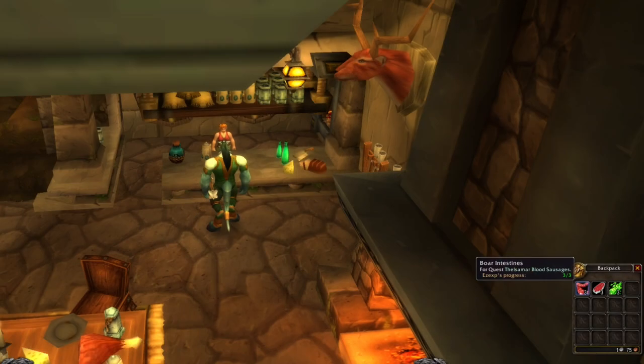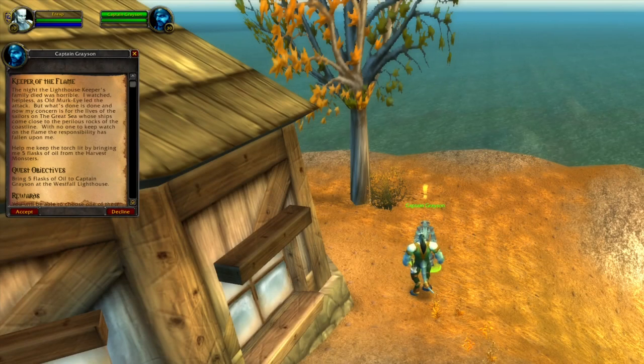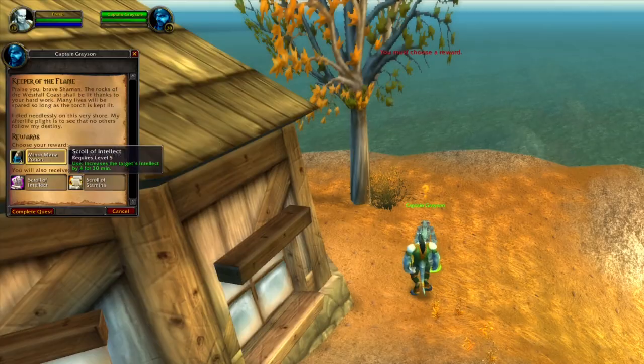At the innkeeper in Loch Modan there is a quest. Pick it up, provide all the materials, and instantly hand in the quest. At the lighthouse in Westfall we have to provide 5 flasks of oil. Hand in these and get a good amount of experience.